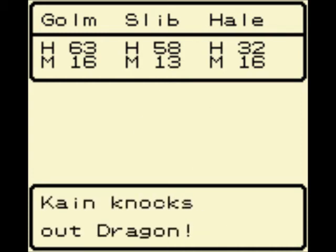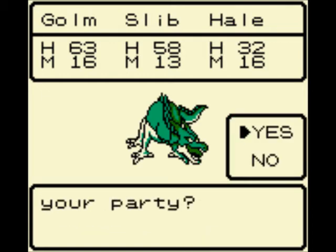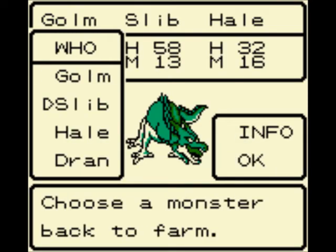Golem made short work of that dragon, and the dragon will join us now. Do I want him in my party? Yeah, I do want him in my party — he's the first crowd control buddy we can get. And his name is Dran. Not a bad name — I like Dran, it's a nice name. And we will take Dran with us. He will be replacing Slip for a short amount of time.